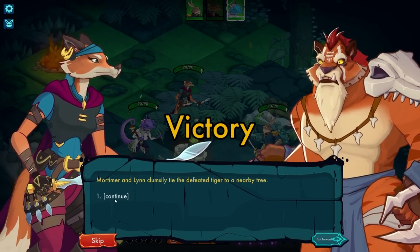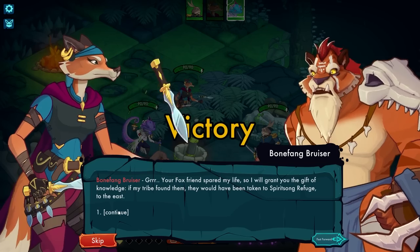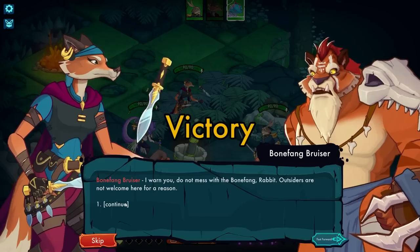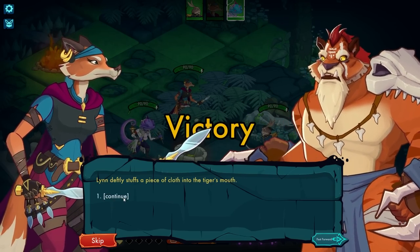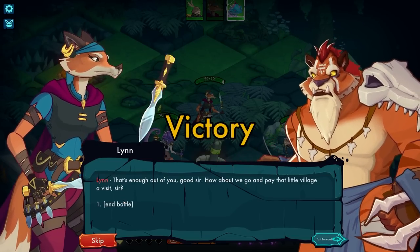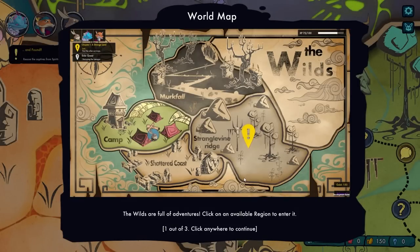Mortimer and Lynn clumsily tie the defeated tiger to a nearby tree. The tiger says: 'Your fox friend spared my life, so I'll grant you the gift of knowledge. If my tribe found them, they would have been taken to Spirit Song Refuge to the east. I warn you, do not mess with the Bonefang Rabbit — outsiders are not welcome here for a reason.' Lynn stuffs a piece of cloth into the tiger's mouth: 'That's enough out of you. How about we go pay that little village a visit?' I'm wondering if the Super Doctor boost made that go a lot faster.